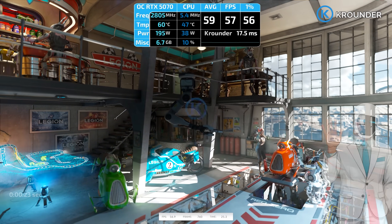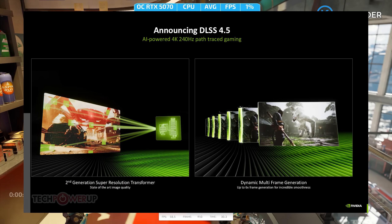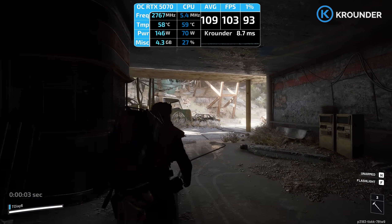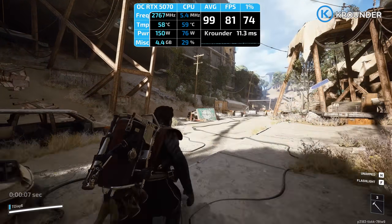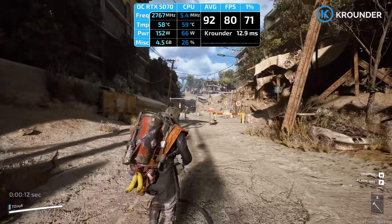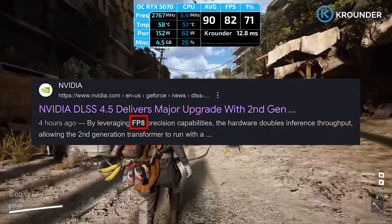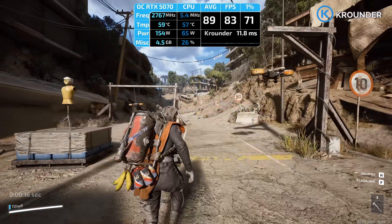What is DLSS 4.5 and why does it matter? It's NVIDIA's latest AI upscaling that uses a completely new transformer model. Compared to DLSS 4.0, you're getting better image quality, less ghosting on moving objects, better temporal stability meaning less flickering, and cleaner anti-aliasing on fine details. On RTX 40 and 50 series, DLSS 4.5 uses FP8 acceleration on tensor cores, so it performs the same or better than DLSS 4 while looking sharper. On RTX 20 and 30 series you can still run it, but you'll take a small performance hit — about 2-4% slower — because your GPU doesn't have the hardware acceleration.